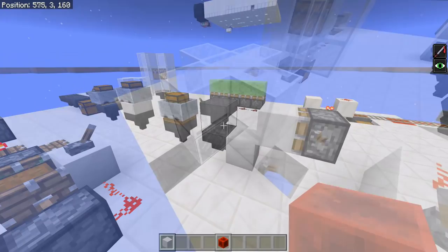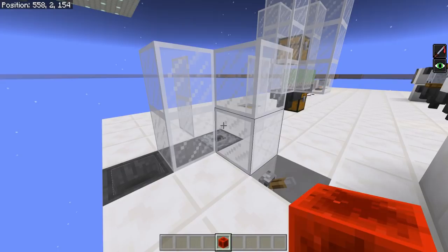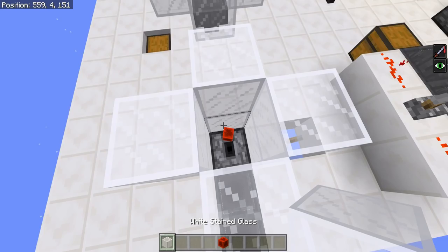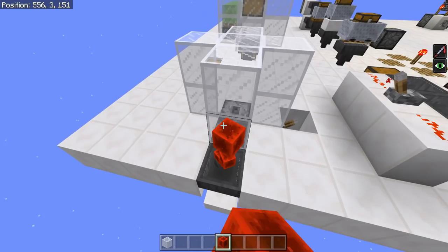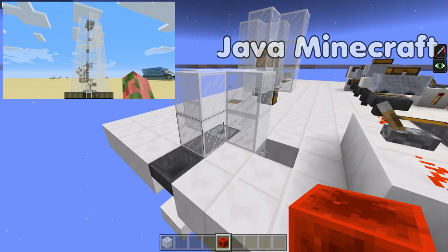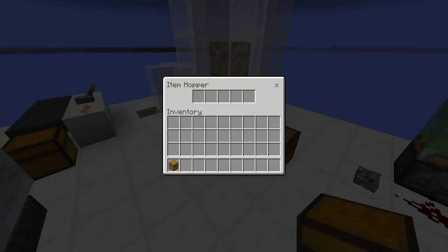Another reason why the hopper bug is so bad is because items on Bedrock don't have proper physics. On Java and console edition they specifically added nice item physics: if an item is inside a block it searches north, south, east, west for an air gap, and if it doesn't find one, it moves up a block. But that doesn't always work — if you throw a bunch of items and flick this lever, you'll see they don't go up. Glass elevators don't work at all, and instead of going up, items go down. Without a hopper they just sit there and dance until they despawn.